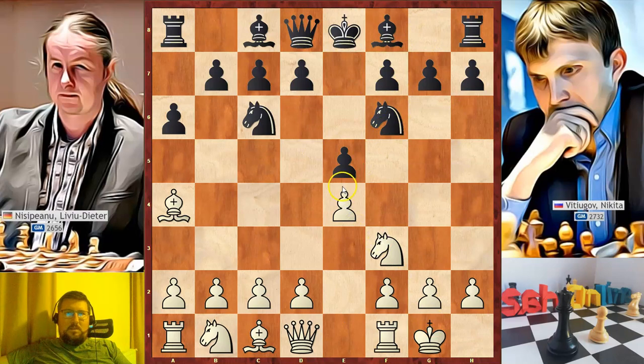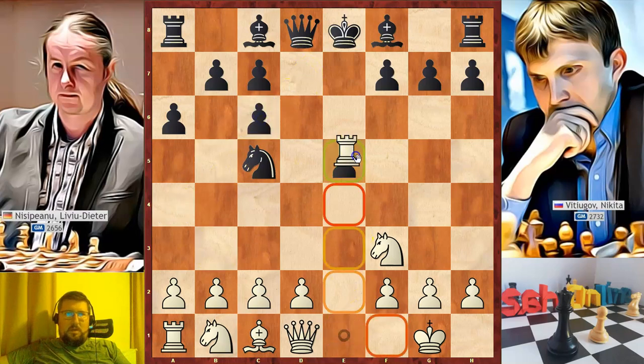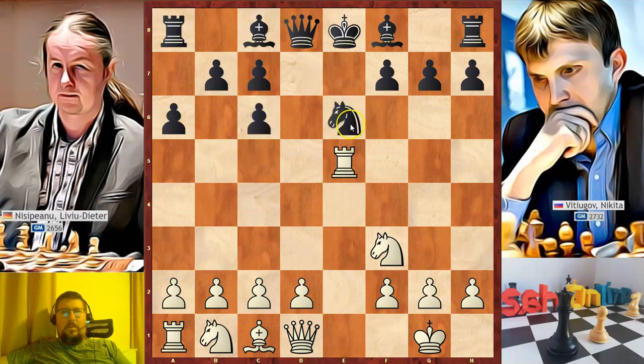Castle. This e4 pawn is not free and if black tries to take it, white attacks the knight and after Nc5, attacking the bishop, bishop takes, pawn takes, check and Nf6.